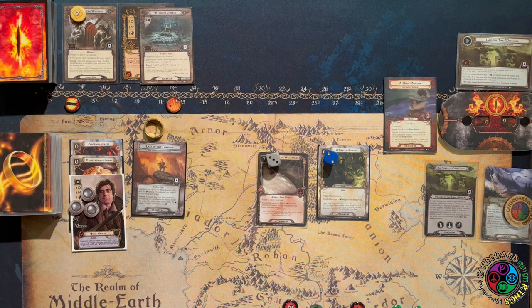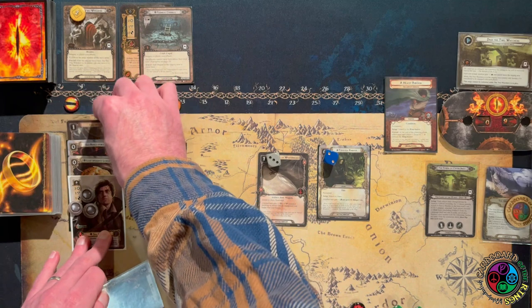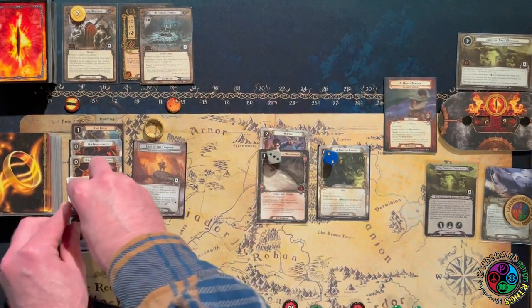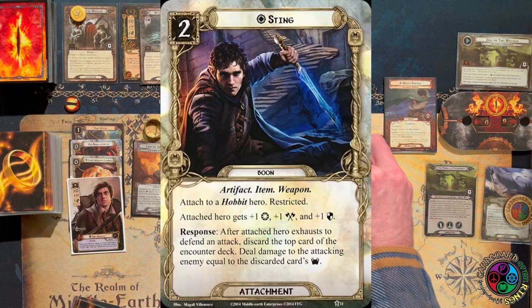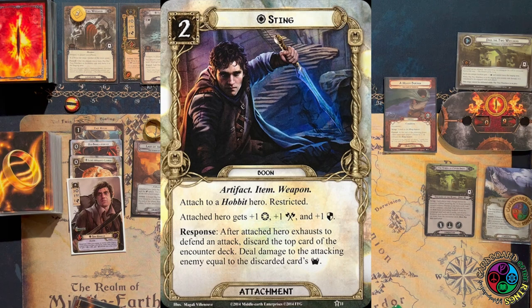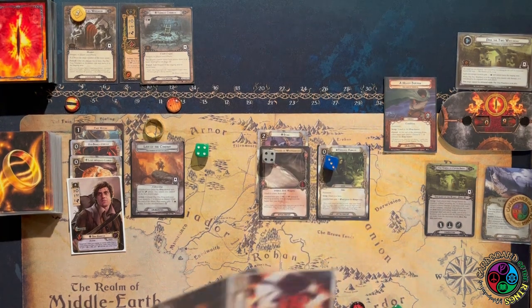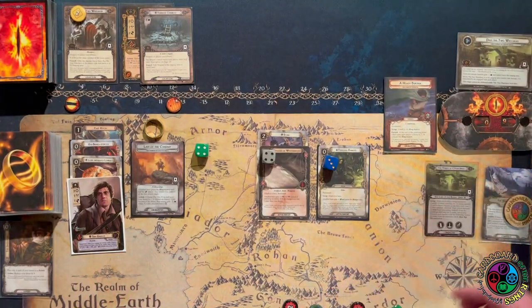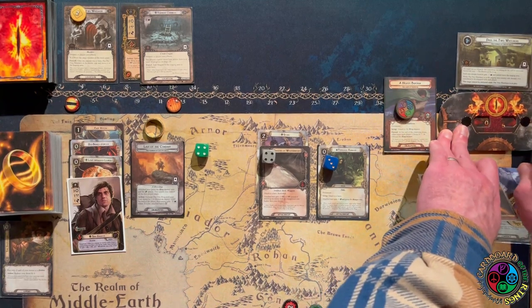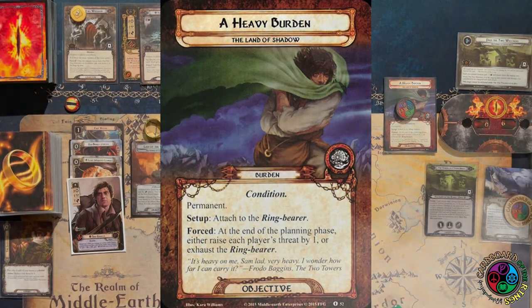The first card I'm going to play is Fast Hitch, allowing Sam to ready. Then I'm going to play Sting — he gets plus one to all of his stats (but not hit points), and when I defend against an enemy, I discard the top card of the encounter deck and deal damage equal to that card's threat. So I have four willpower, four attack, and three defense, which can go up if I engage an enemy with a higher engagement. Let's play the Shire Folk — drop my threat by four, then trigger the heavy burden and raise it by one. Currently at six threat.